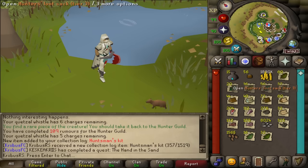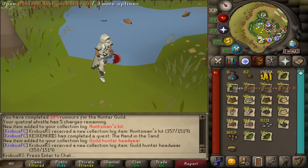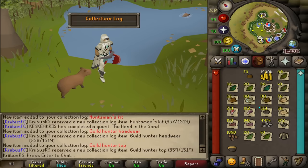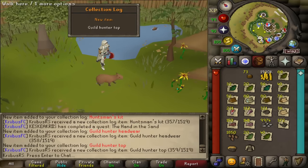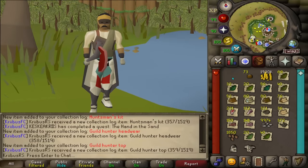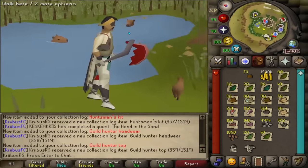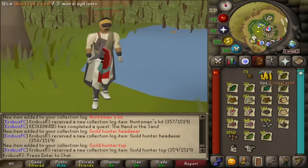Still no hunter pieces — what is going on? I'm getting scared a little bit. There it is — the guild hunter's headwear! Can we get one more please? This is kind of sad... 5, 4, 3, 2, 1. The final one gives us the top as well. Those look kind of nice, not going to lie. Wait — it's a headband, a hunter's headband. That was a little confusing, but we got the top as well.